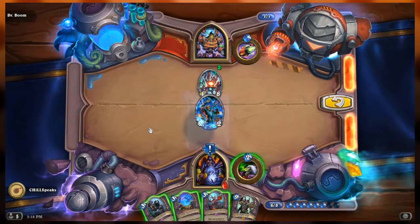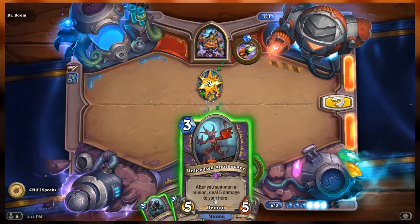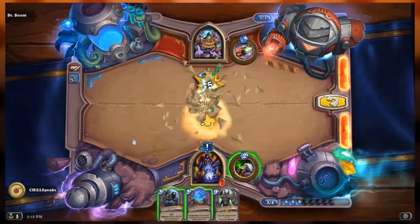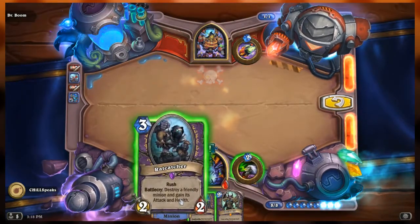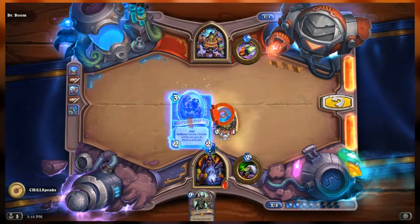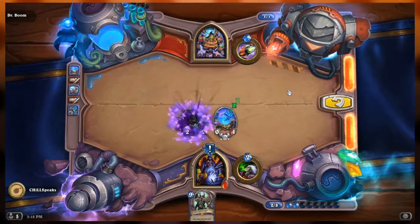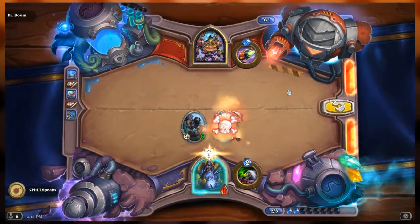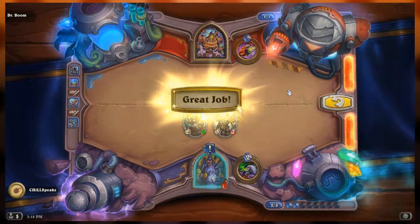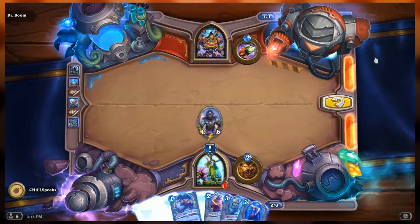So we switch the Turret Sentinel's stats, the attack happens, we play Unlicensed Apothecary, refresh mana, play Soul Repressor and Rat Catcher. Rat Catcher destroys Soul Repressor, whose death rattle pulls Malganus out of our hand - and we're immune. Perfect.